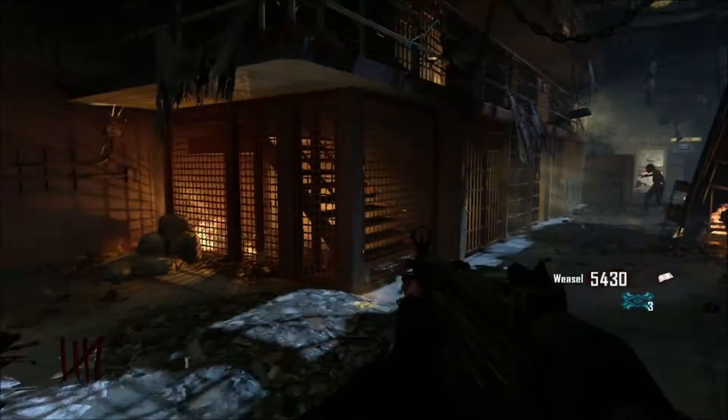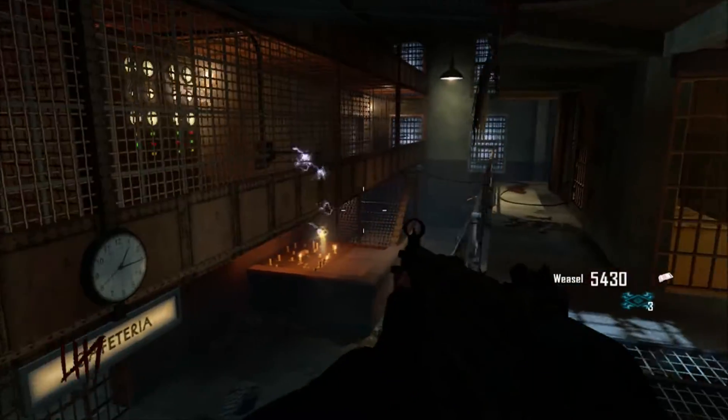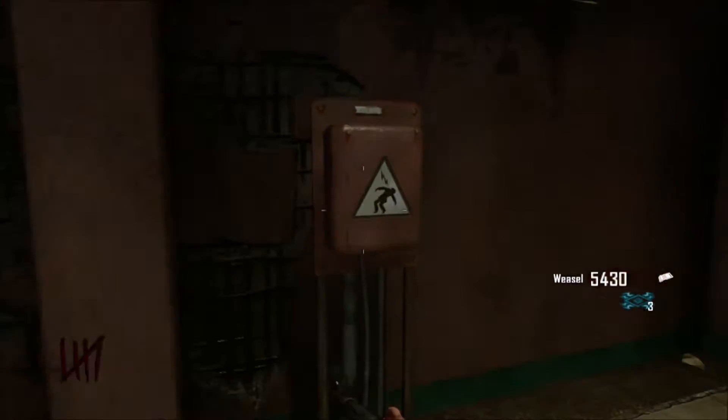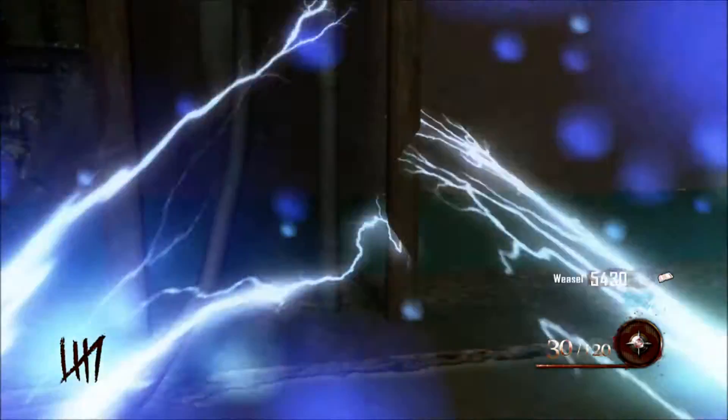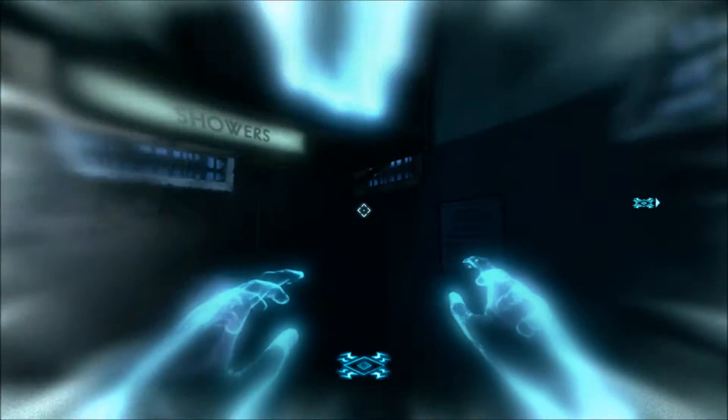Welcome to my guide on how to build a plane. In part one, we start off in the spawn room where we want to grab the warden's key. To do that, we're gonna activate Afterlife mode and jump up here.